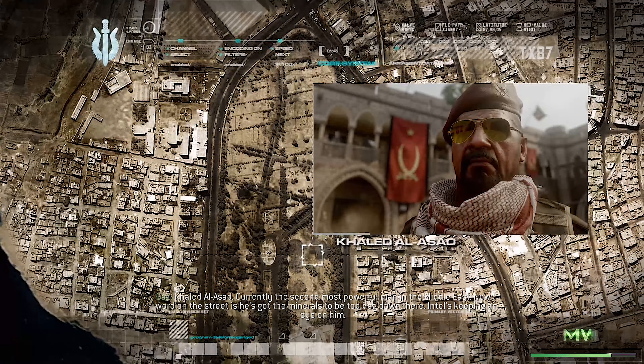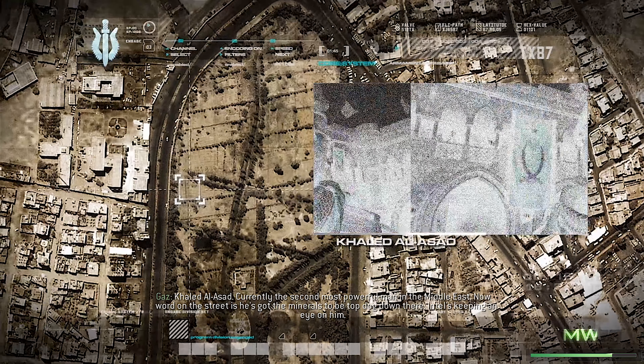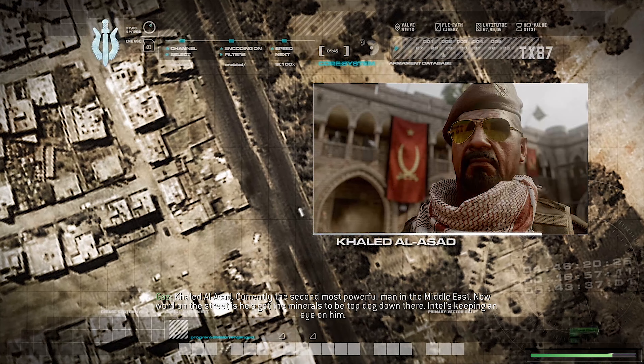Khaled Al-Assad, currently the second most powerful man in the Middle East. Word on the street is he's got the minerals to be top dog down there. Intel's keeping an eye on him.